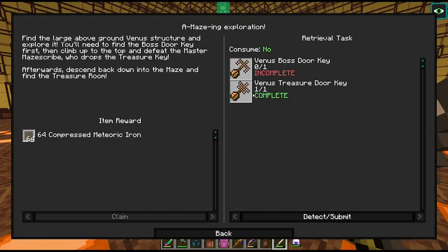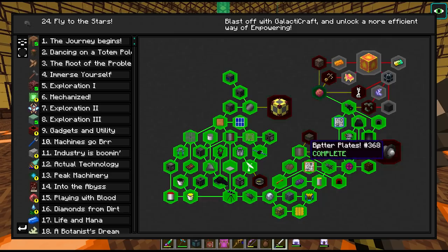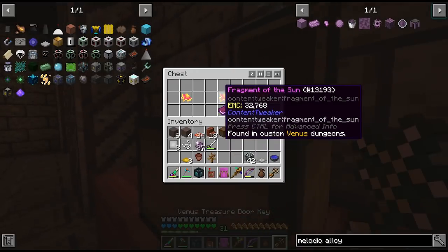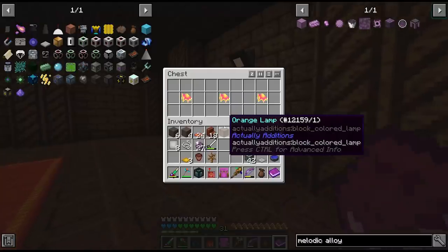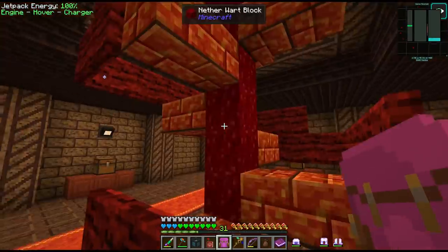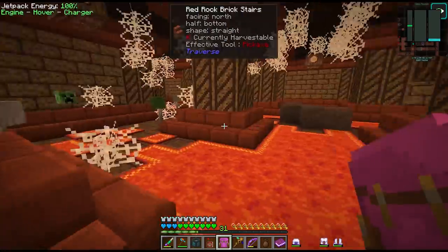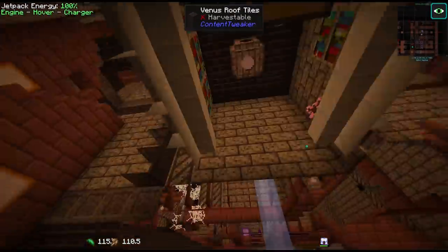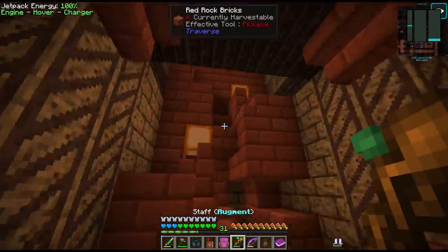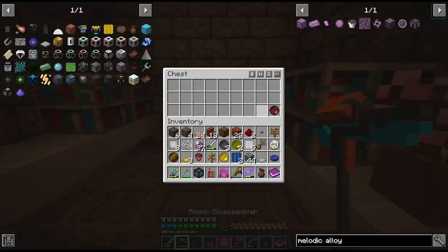He has the treasure door key as well — let's go find that treasure. Oh no, we need the boss door key. Yeah we need the boss door key for the quest. Found our way back to the treasure door — fragment of the sun. I assume we'll need these for later on. We really have to find that key though — I don't want to skip the quest. Maybe the augment spell would be able to help us here. Is it right above us? No it's just more loot.